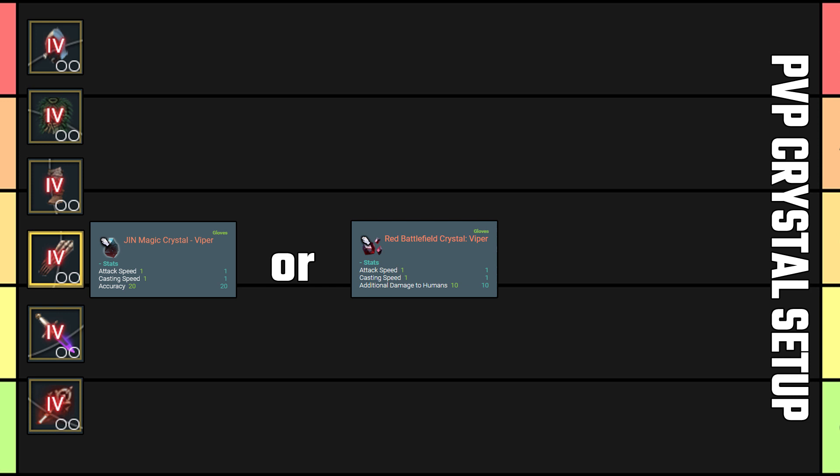For the offhand, this is a no-brainer: two red spirit crystals for the plus six human damage on top of the plus 10 hidden AP, not to mention the extra HP.